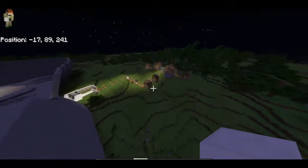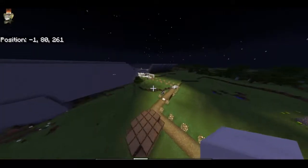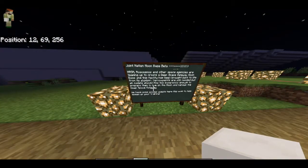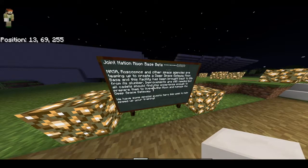I'll fly over here and show you where we start. There's the astronaut village right here outside the moon base. It's just a giant slice of the moon plunked down in the countryside. You start here and it says 'Joint Nation Moon Base Beta — NASA, Roscosmos, and other space agencies are teaming up to make a deep space gateway,' now known as LOP-G — the Lunar Operations Platform Gateway.